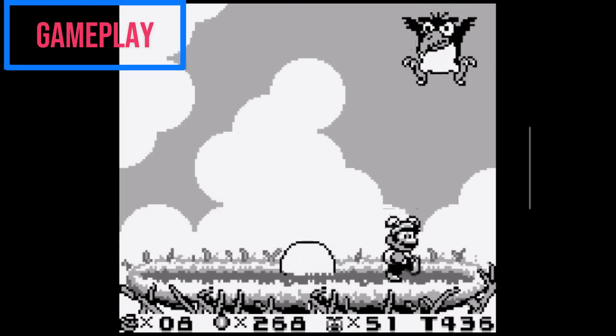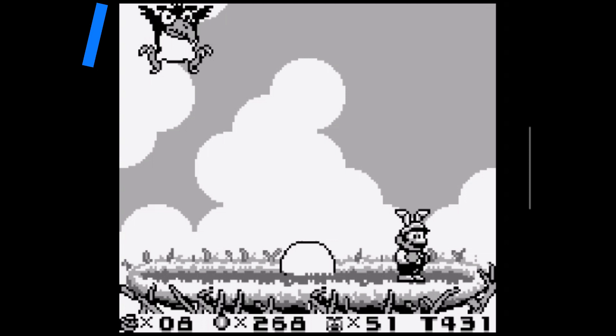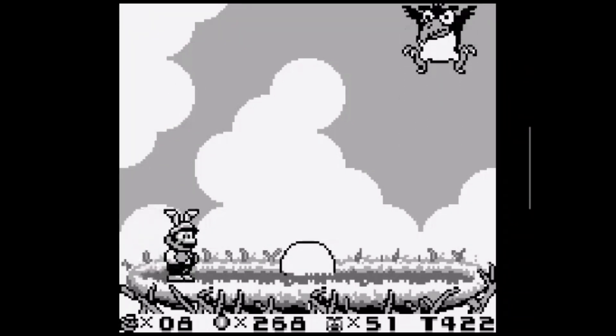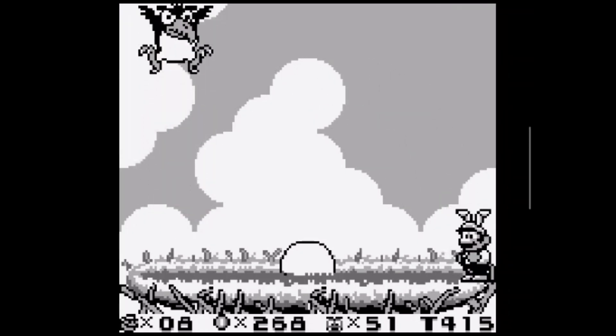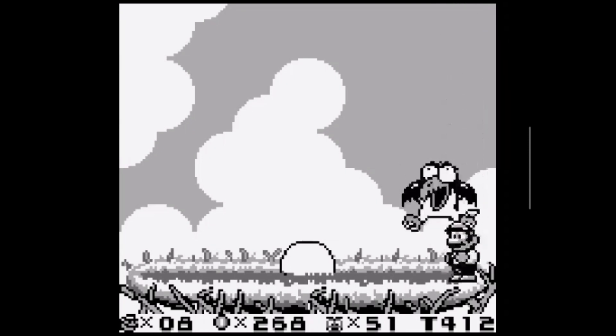The gameplay. The controls are simple: A is your jump and swim button, B is your run and fireball button — or hover button depending on what special you have — and the d-pad is your movement. These might differ if you're playing on the Switch, but it will likely just be a case of using the joystick rather than the d-pad.